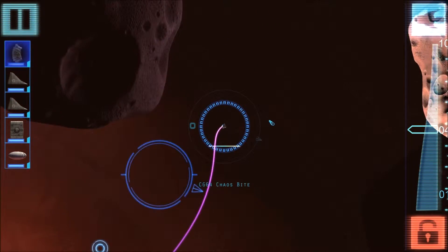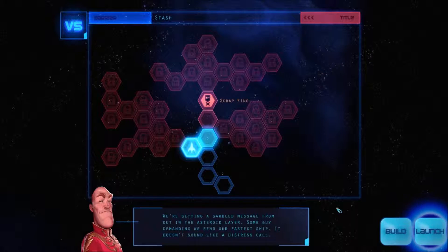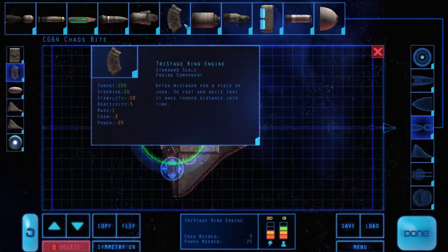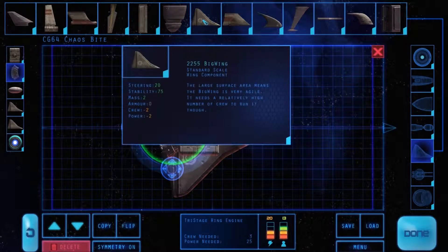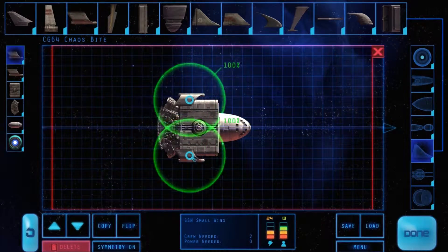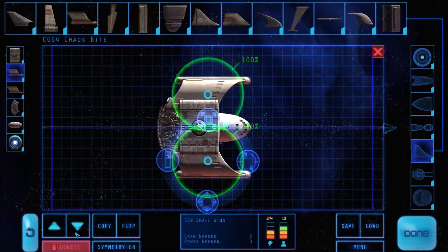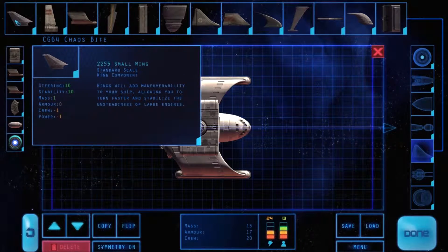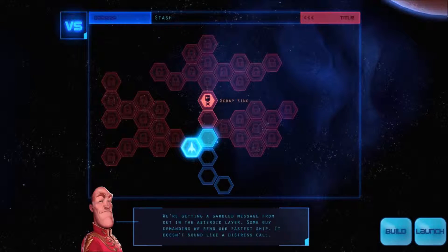Holy moly, that thing handles — whoa whoa whoa! I actually need LESS maneuverability. What's the maneuverability on this engine? Steering of 20, stability of minus 10. I'm probably going to have to sacrifice some of the looks of this ship for being able to actually fly the darn thing. Steering 10, stability 10 — yeah, that's probably all we need. If we need any more than that, we're messing up somewhere. Okay, launching.